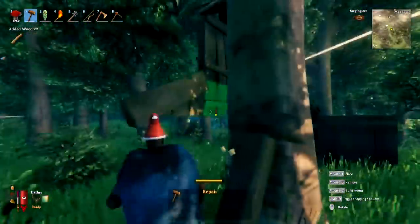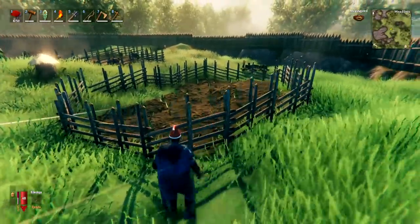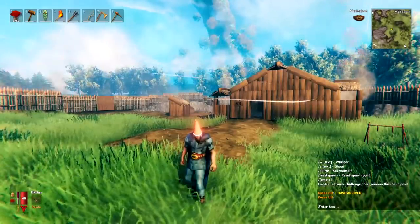There will be a full tutorial on bees and honey farming in the pinned comments. When making a farm, do build a fence around it — not only does this look cool, but it also prevents greylings from getting in and destroying your crops.